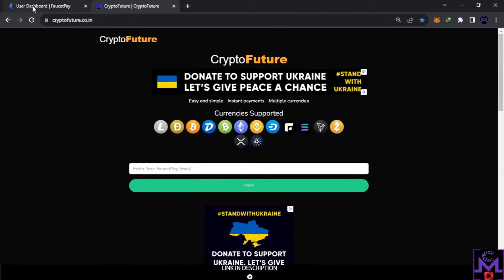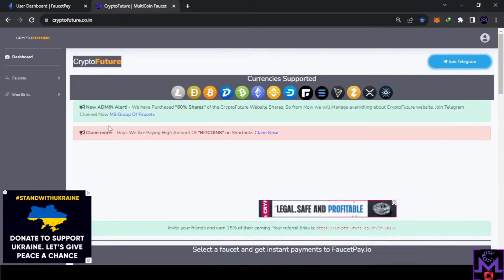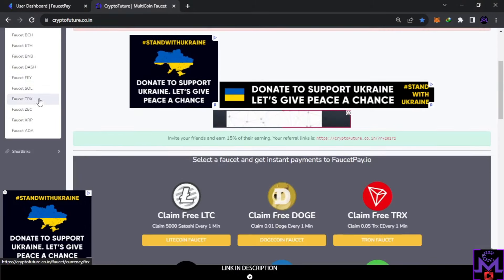To sign up, come here to create an account on FaucetPay — I'll leave a link in the description. Just use your email to sign up and put it here to log in, that's all. I'm going to put my FaucetPay email and enter. This is the account from inside — just log in. It's very simple and easy, and I think you can earn a lot from this website.